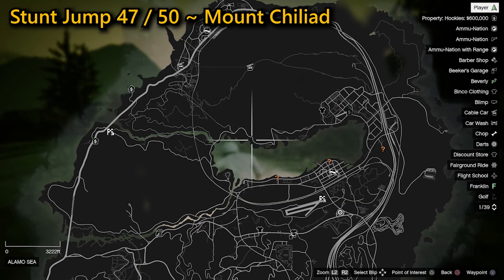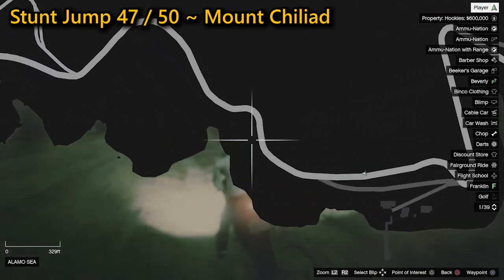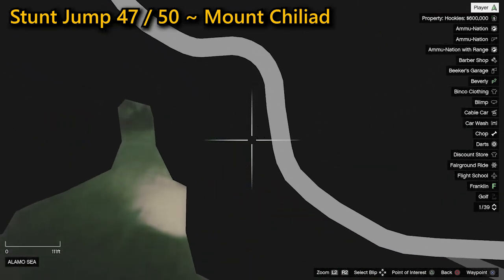The 47th stunt jump is found on Mount Chiliad. You need to get some decent speed, staying left to right, to clear the small gap and complete the stunt jump.